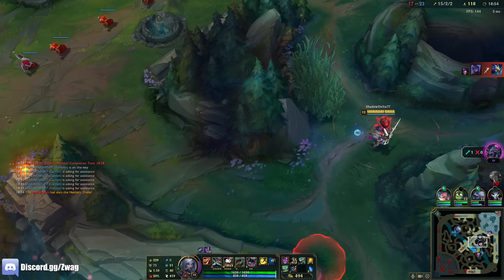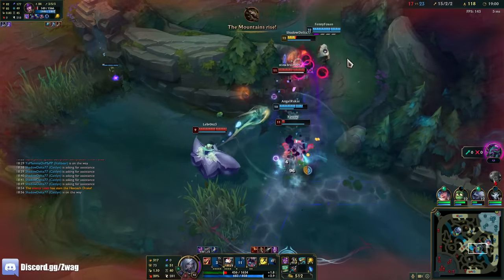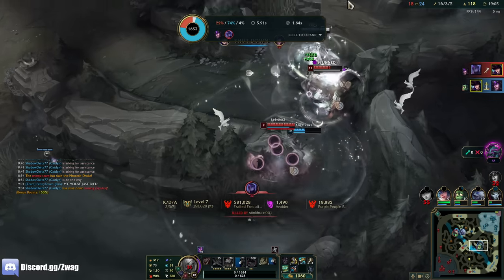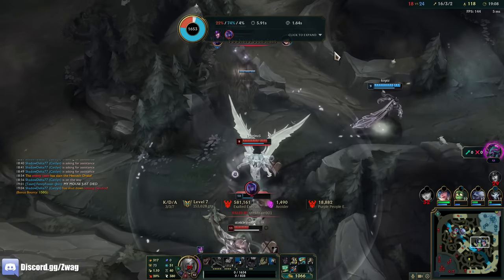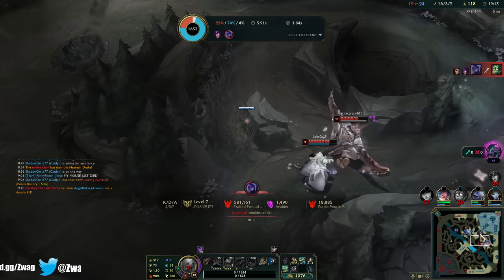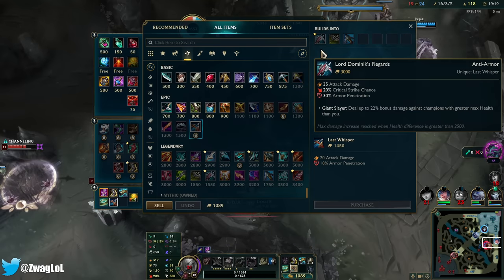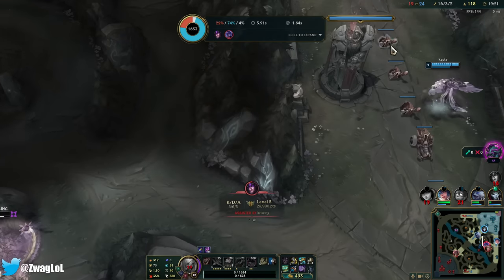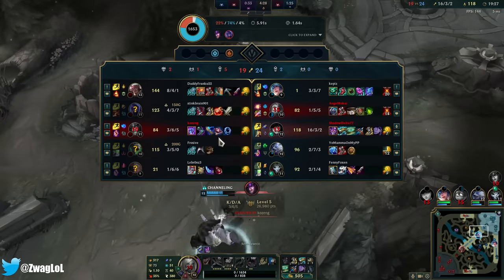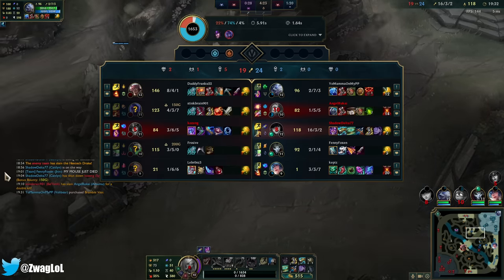Let's go in. Why is Amumu not going in? What are we doing? Oh wow, I got one-shot by Syndra. Amumu waited till I got stunned to stun them — that's not good. I really thought he would frontline there instead of standing behind me.